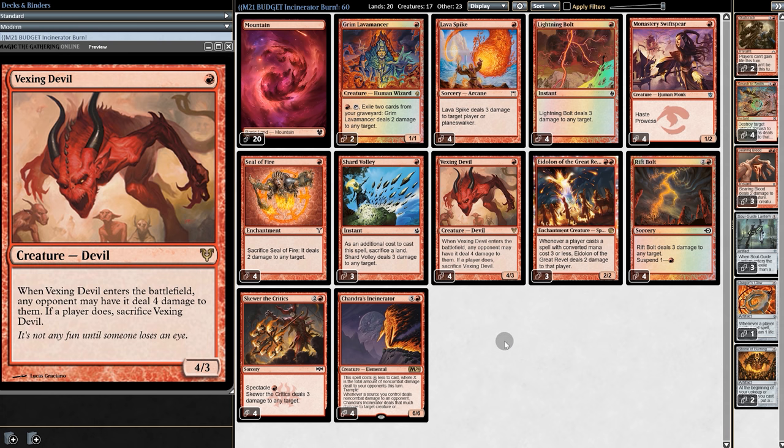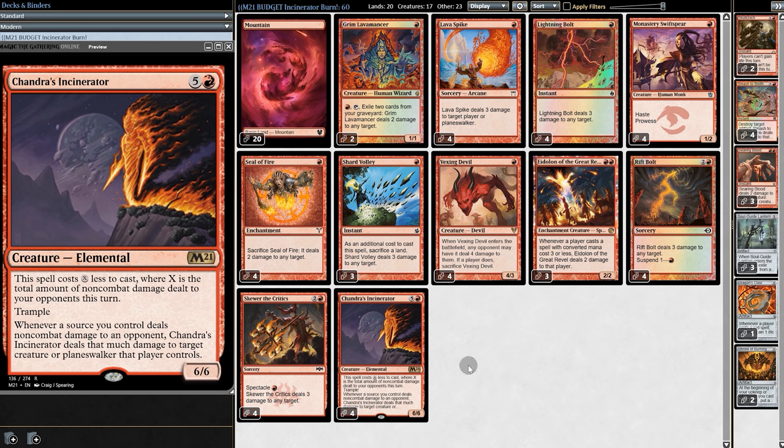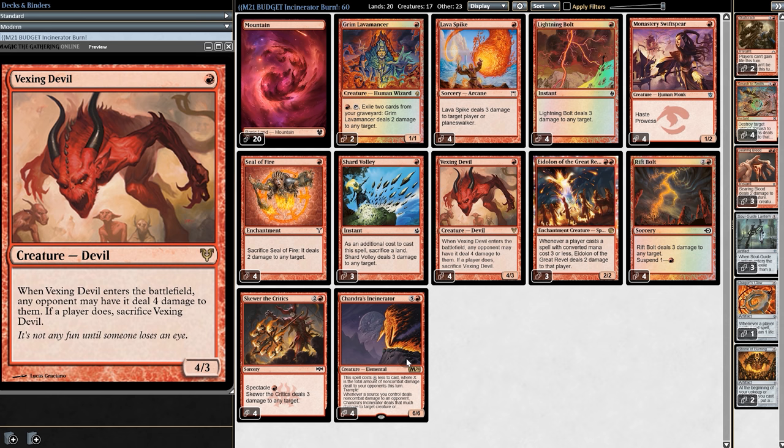My favorite card in the deck is Vexing Devil. For one mana, you either get a 4/3 or deal 4 damage to our opponent. It sees very little competitive play because it is a drawback card — our opponent decides whether or not we get the 4/3 or if they take the 4 damage. If we're casting Vexing Devil late game, our opponent usually lets us keep it because they probably have removal or a blocker. But if it's early game, they will take the 4 damage, which is non-combat damage, reducing the cost of Incinerator. And if we already have Incinerator out, the 4 damage from Vexing Devil will be copied onto our opponent's creatures.